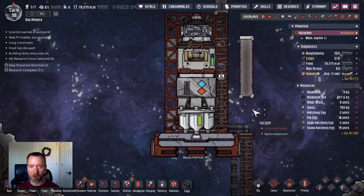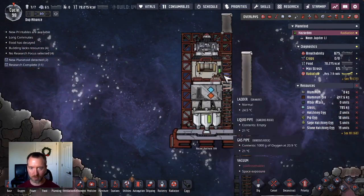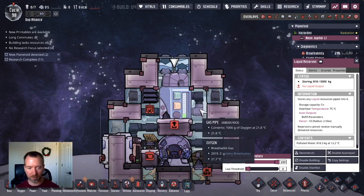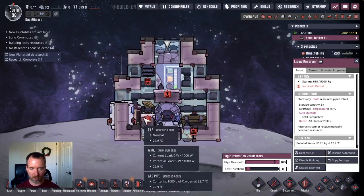If the dupe can destroy that pipe, that would be very helpful. Let's see how much I'm going to get in the end — it's under a ton. Looks like 800, I'm happy with that. I'm not going to destroy it right now; I'll wait until I launch. But I want a full thing of filtration before I go.